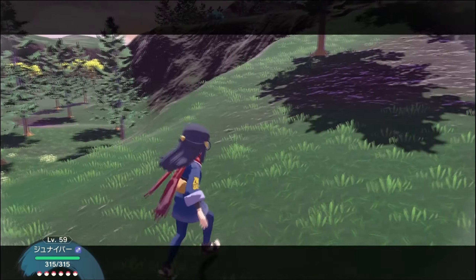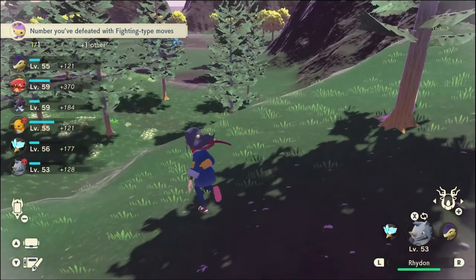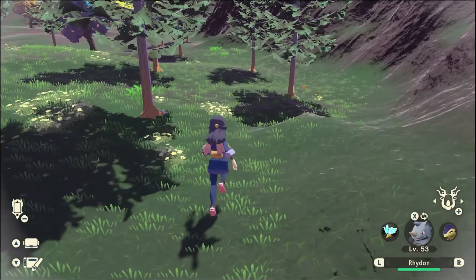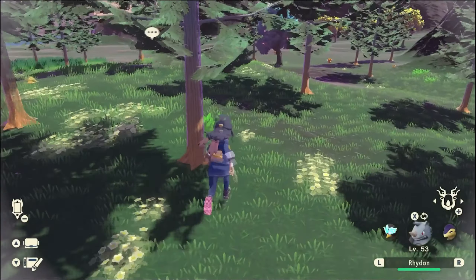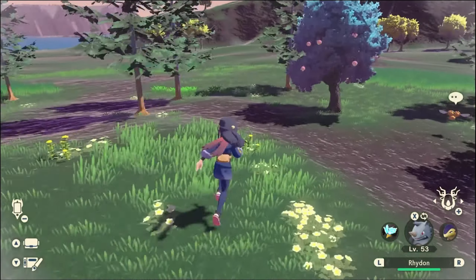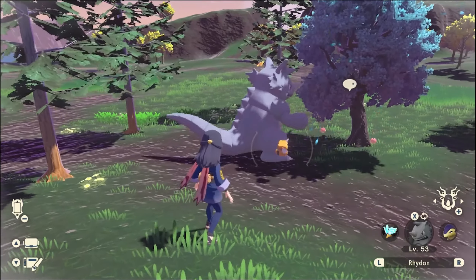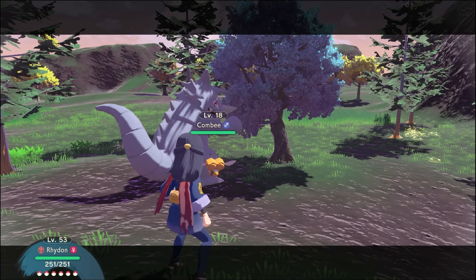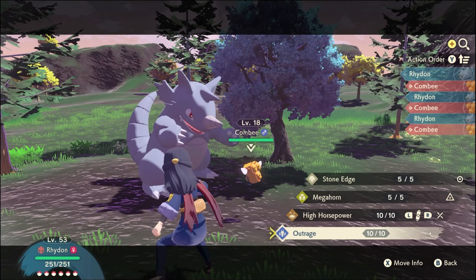Sun and Moon for the 3DS looked gorgeous — basically like a handheld PS2 game, which is all anyone ever wanted from a 3DS game. Even in X and Y, the overworld looked kind of eh, but the Pokemon models all looked good. The Omega Ruby and Alpha Sapphire remakes fared better than X and Y, I think, though there's a pretty vocal contingent of ORAS haters.